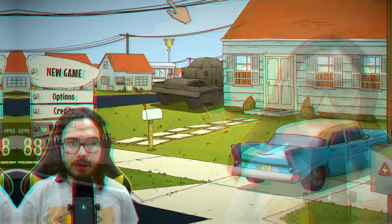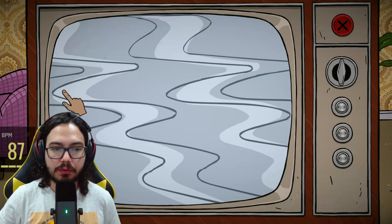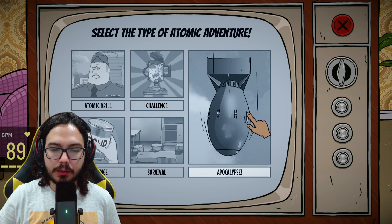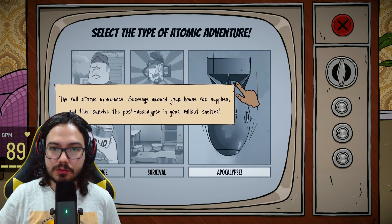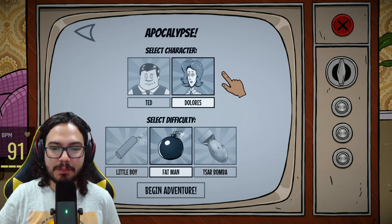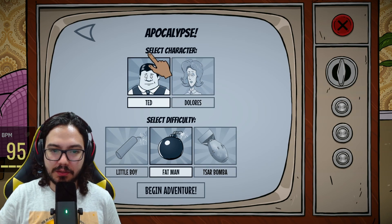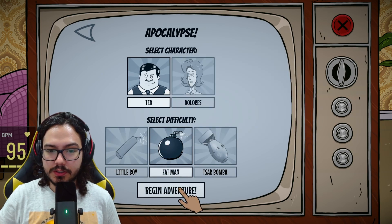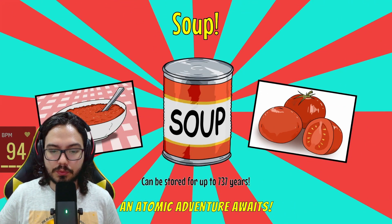Let's stop talking and just play the game. Let's hit New Game — I already played the tutorial. I'll play the match to see a little bit of the game. We will be playing as Ted, a father, and let's go with the Batman difficulty, which is good — like medium, I guess. Now let's get into our first run.